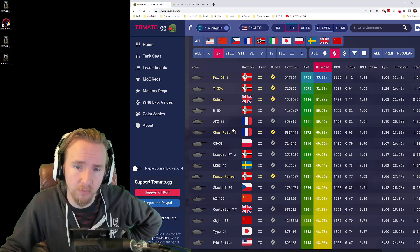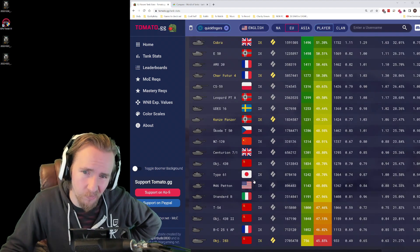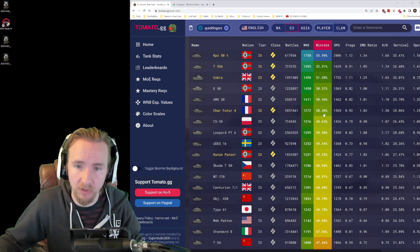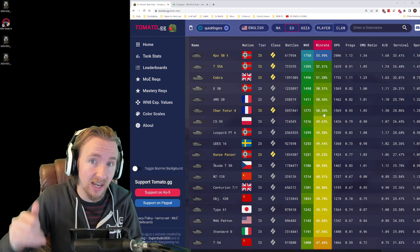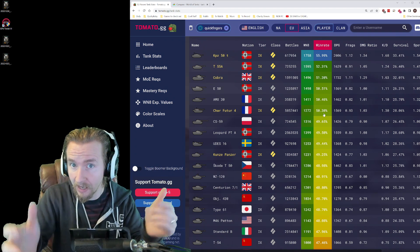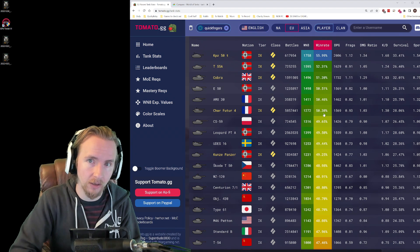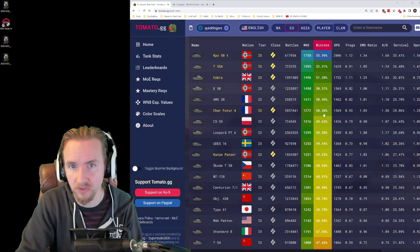On the European server, the Char Futur 4 has the sixth best win ratio of any tier 9 medium tank, though only the Kunze Panzer as a reward vehicle has a worse win ratio. It's not performing incredibly well, but not badly either. I think that's because this tank has a very high skill ceiling — if you set it up well and play it well, you'll get exceedingly good results, but it's dragged down by average and below-average players who lack the skill set to make it work.